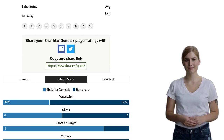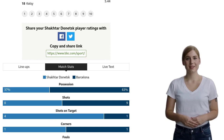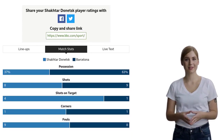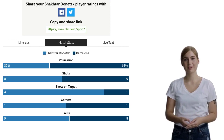Blocked shot by Shakhtar Donetsk. Oleksandr Zubkov with a left-footed shot from outside the box, but it's blocked — assisted by Hiyori Isidakov. Corner for Shakhtar Donetsk, conceded by Ronald Araujo. They're looking for an opportunity to score.